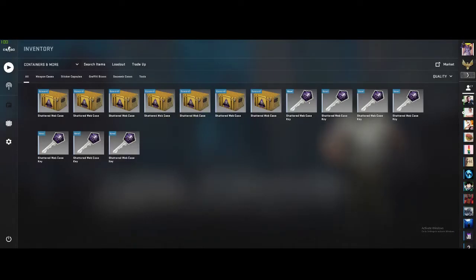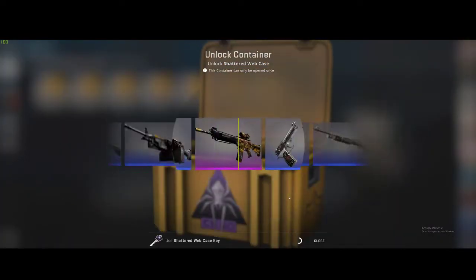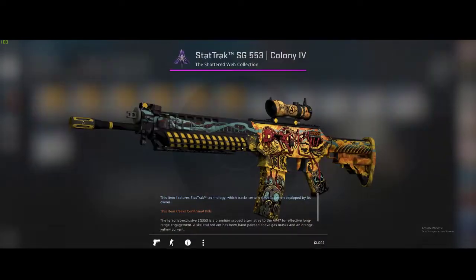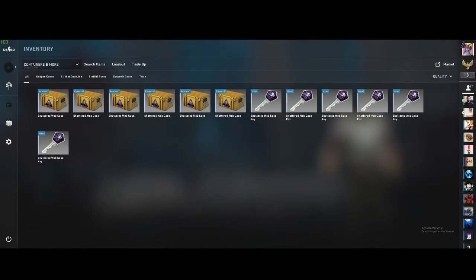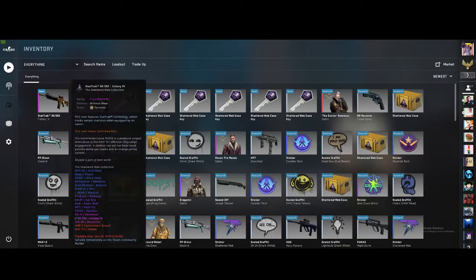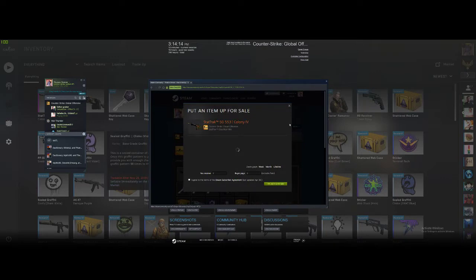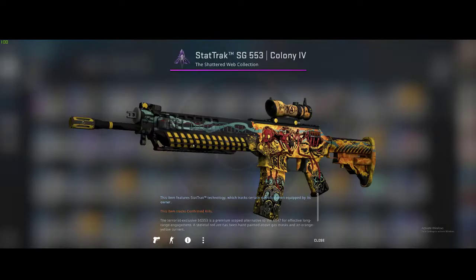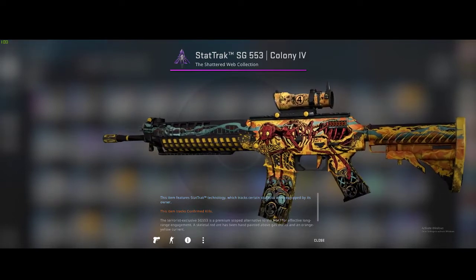Kind of a bad start. Let's do last key, last case. Oh, no way — and it's StatTrak! Is that minimal wear? Oh my god, it's minimal wear StatTrak! How much is this worth right now? It's worth forty dollars right now — that's crazy. I'm not selling it though, I love this skin. I love everything about this skin — this skin is absolutely beautiful.